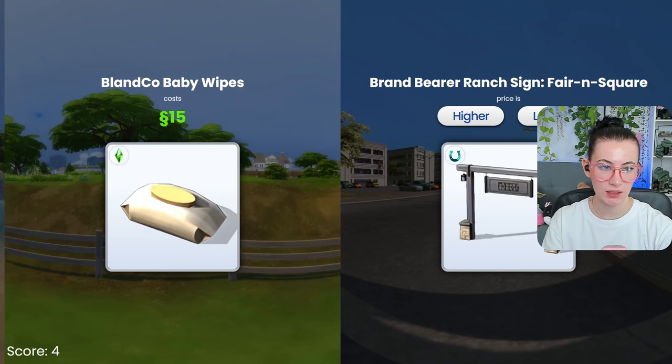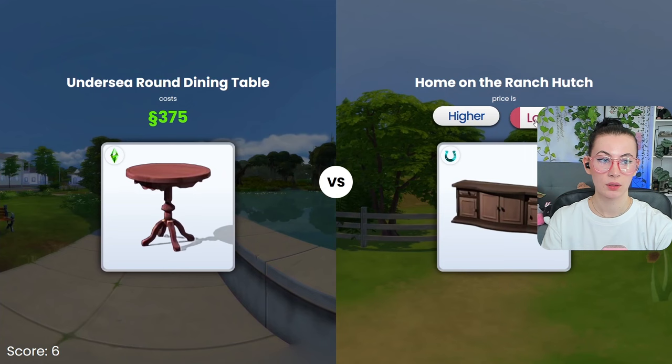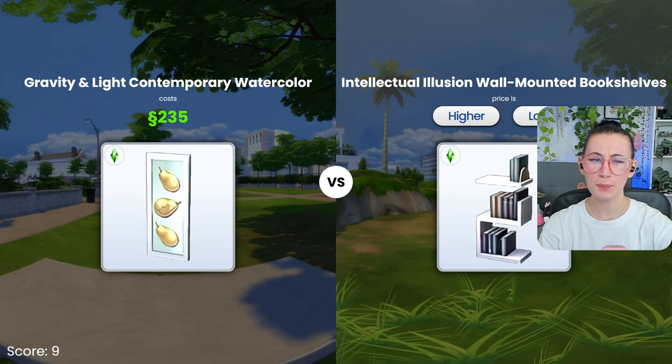That's lower. Higher. Lower — yeah. 15. Definitely higher. I have no idea — lower? Okay. Lower — this one's only like 90, 100. Yeah. I have no clue how much this chair is. Let's go higher. That's the same! That's the same amount! What?